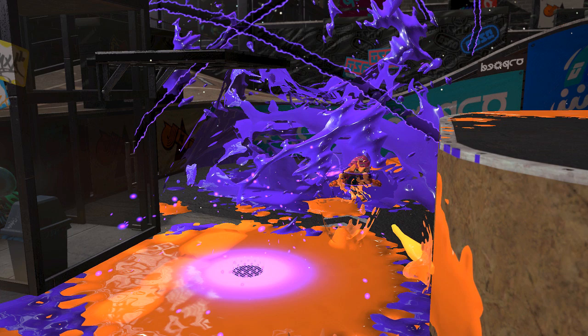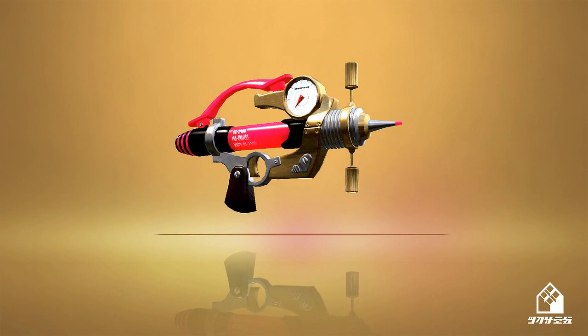Great for strategic defense, but very different from how it acted in the original game. And finally we have the Splash-O-Matic, a weapon fine-tuned for highly accurate barrages. It's a little lacking in power but provides a good cover spread with its rapid fire. It comes equipped with a Toxic Mist Sub and Inkjet Special, and is recommended for aggressive players who want to lay the Splat down.